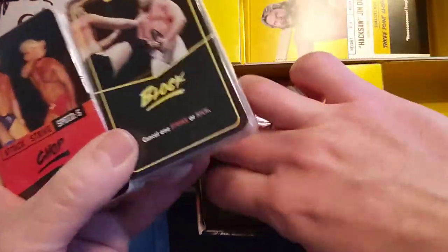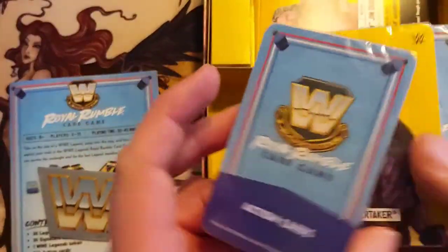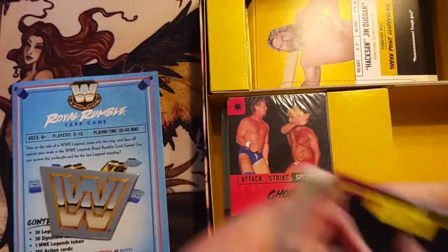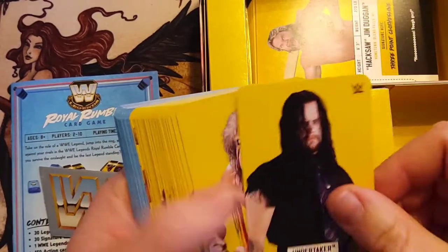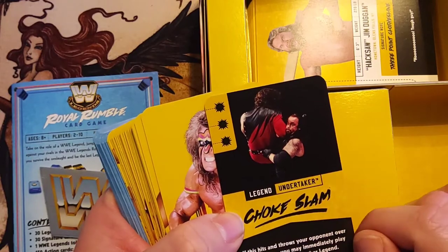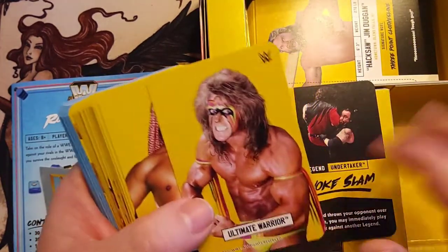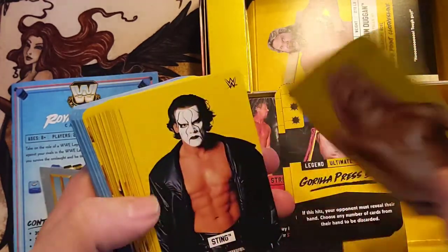Then you got plenty of action cards — I'm not going to go through all of these. It looks like you've got your signature moves: the Chokeslam for the Undertaker, the Slam Press for the Ultimate Warrior, Iron Sheik.